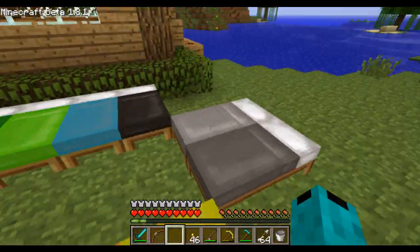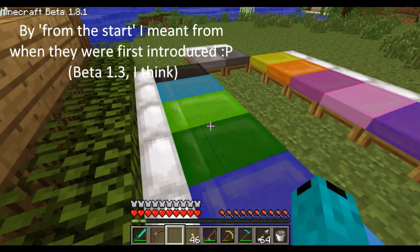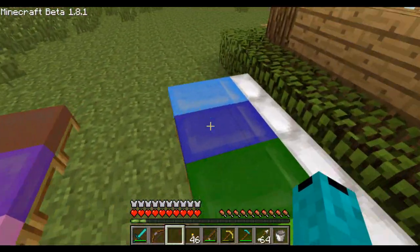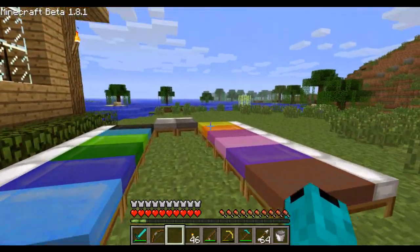This mod adds something I think should have been in the game from the start — just extra colours for your bed. Red is all well and good, but with all these different coloured dyes and wool and such, you would have thought you could get more colours. Well, now you can.